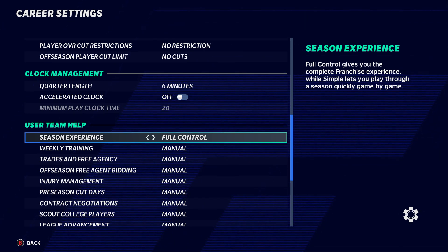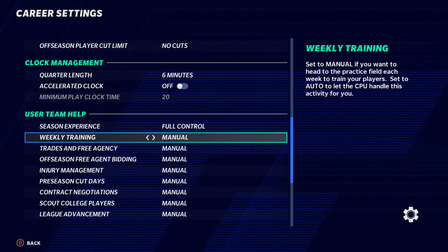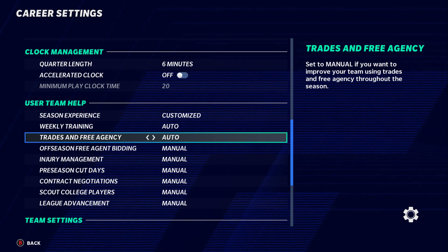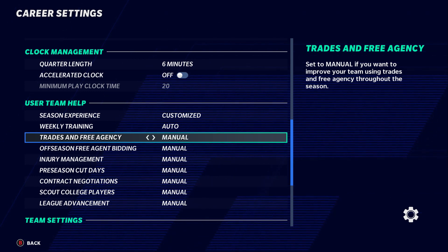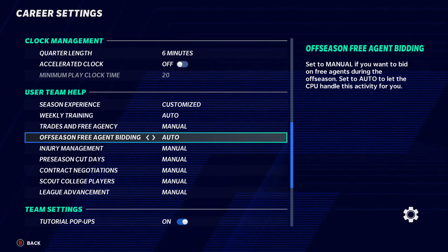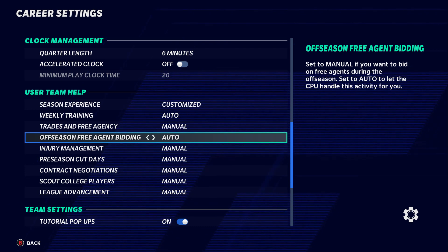User team help — I like to have everything on manual. Weekly training — if people don't want to train individually, set it to auto and the computer will do it. Trades and free agency — keep that on manual no matter what, so the computer doesn't trade away a player you want. Offseason free agent bidding can be set to auto if you're not available to manage it yourself.